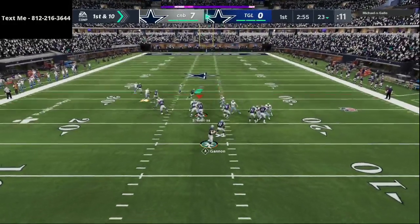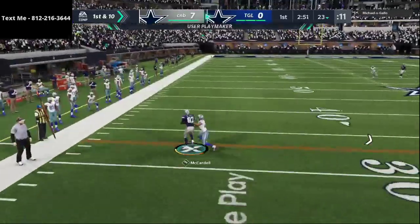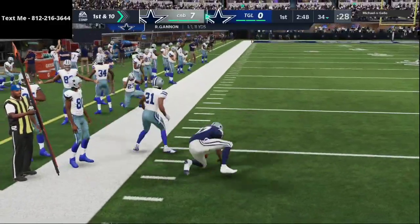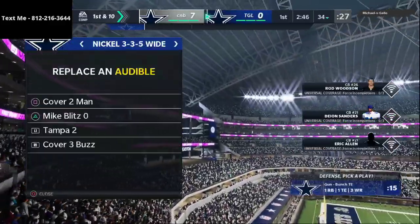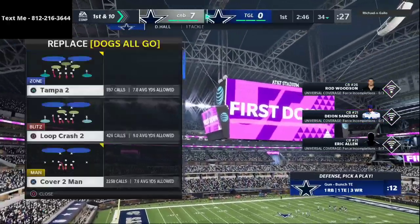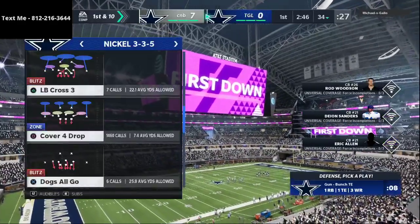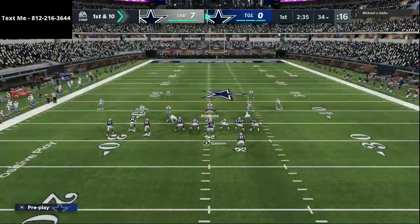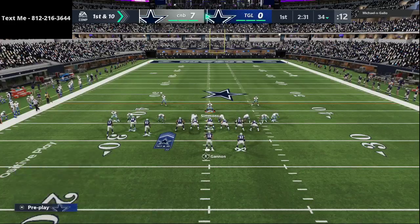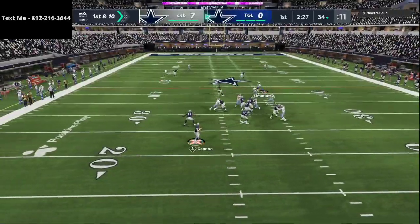Looks like he's gonna run the same basic offense here, so I'm gonna try to hit him with a user rush. We're not able to get home, so we're just trying to get the tackle. We're gonna try to hit him with a pass rush there, but that was probably a bad strategy. The blocking you get from bunch tight-end is super effective - it makes it really hard for your opponent to get a good pass rush against you.